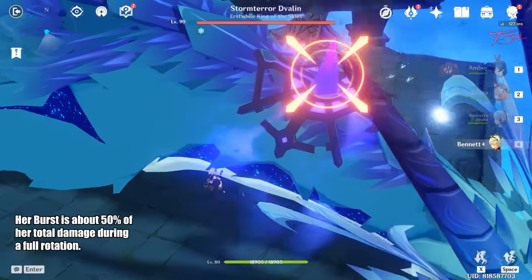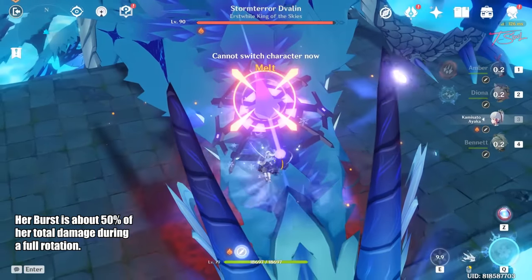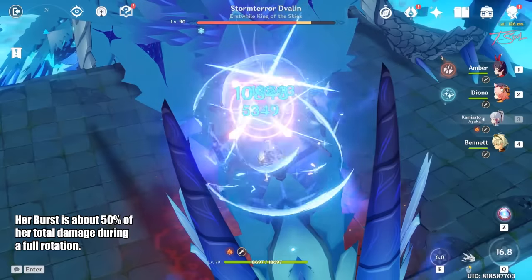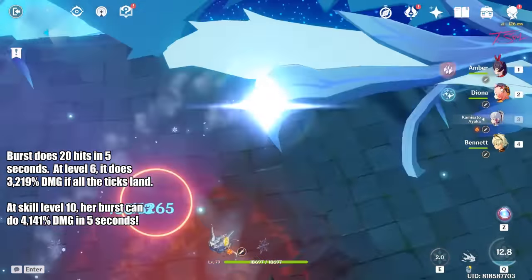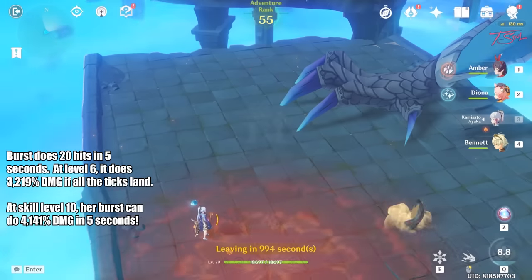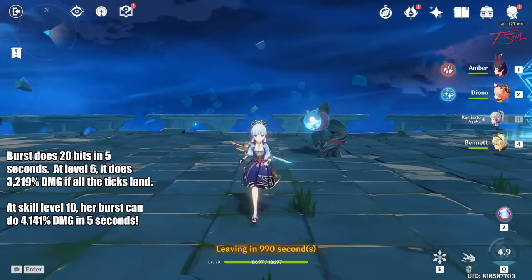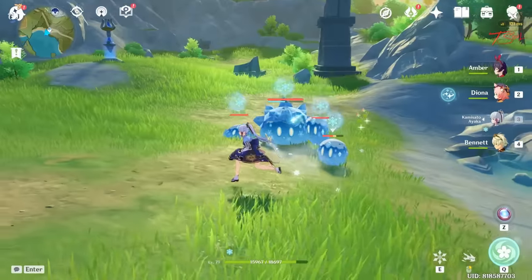Then there's her elemental burst, which is the strongest part of her kit. It does about 50% of her damage output, but it costs 80 energy, so you will need a cryo battery on her team. The moving sphere lasts for 5 seconds and can do up to 20 hits on each target. The damage does snapshot, which means all the buffs Ayaka has when she casts the burst will keep doing the same bonus damage, even if they fall off Ayaka before the 5 second burst is over.